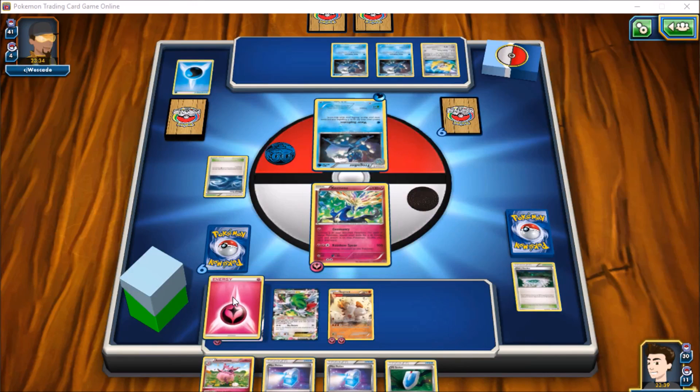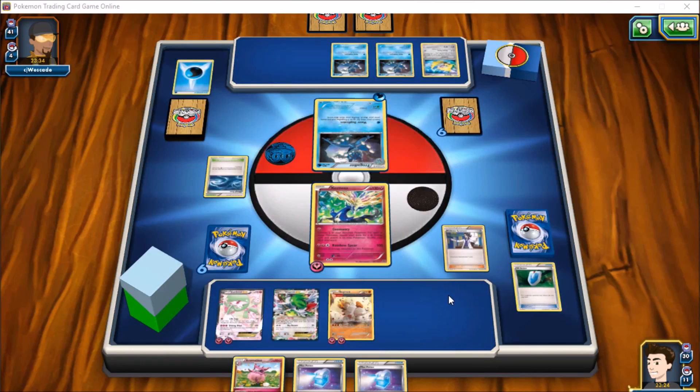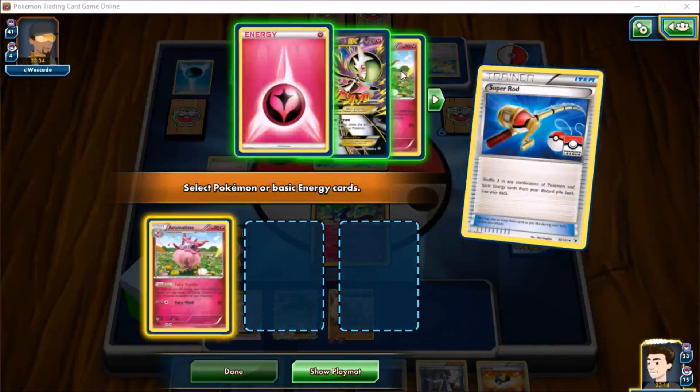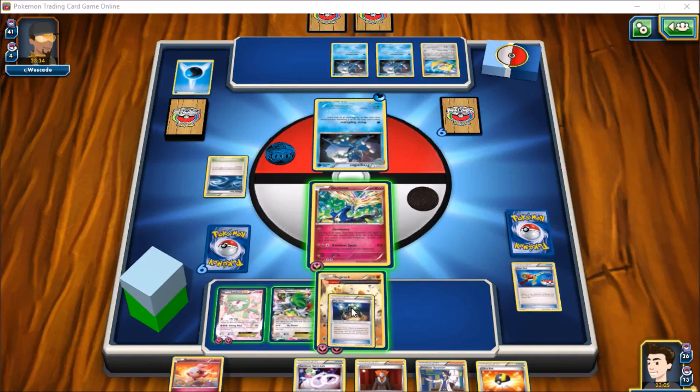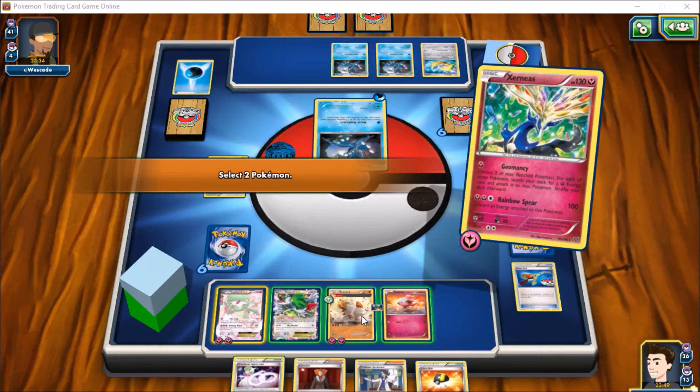That's kind of depressing news. We're going to have to get Super Rod if we want to pull those things back into play — and we do hit Super Rod, so that's good. We can bring both our Aromatisses back, and we're going to bring the Gardevoir back into the deck since we've only lost one energy. Then we can throw an Exp Share down somewhere and get a Spritzee down.